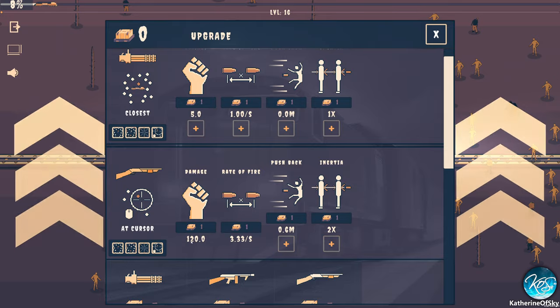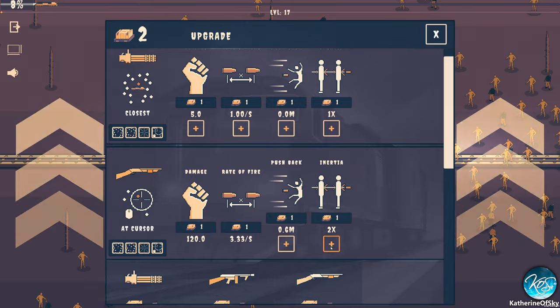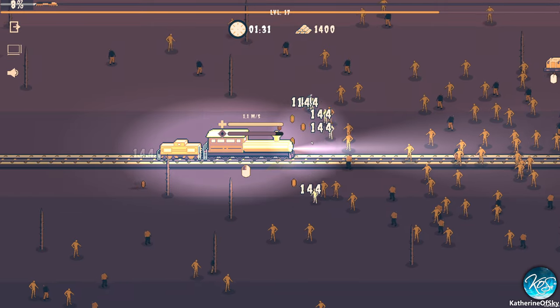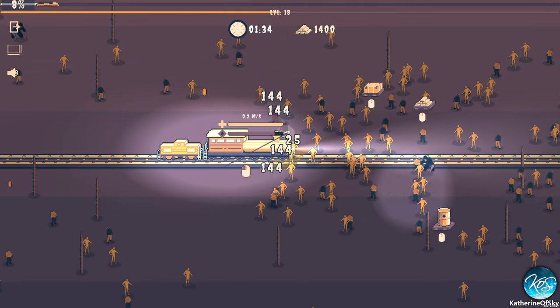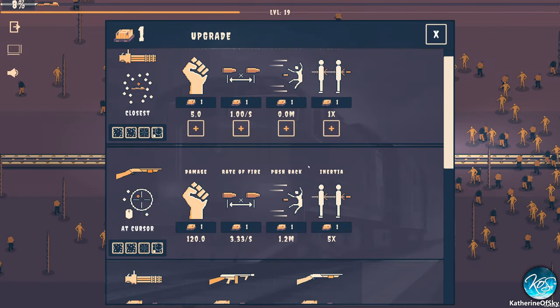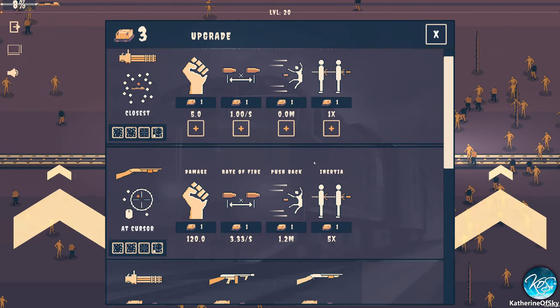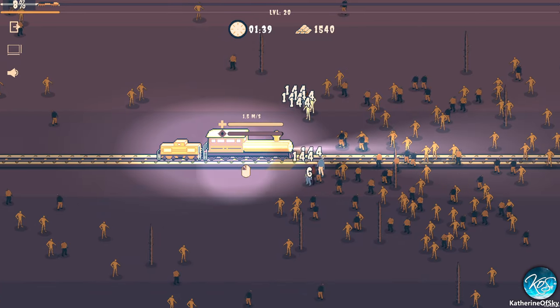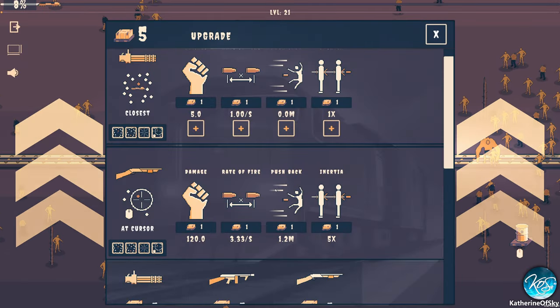Let's keep going. I want to upgrade this — let's get the pushback up on this as well, because that's going to help us. I think we might even want to change this one to fire where the cursor is, just to keep things ahead of us. We can also aim at those enemies that come kind of in the middle of the train. That weapon is now fully upgraded. I'm going to collect another five points.